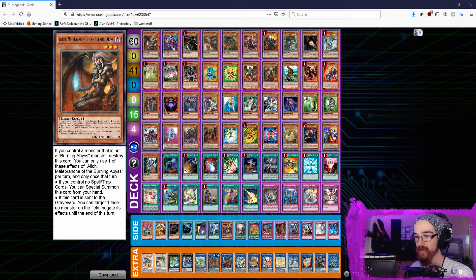Hey guys, Ninja here. We have a very special treat today — the first place deck profile from last week's Shadow Games with the man himself, Logan Jya. How you doing? Very good, brother. Thank you so much for bringing me on and for hosting this tournament, it was so much fun. I had a great time and really got to abuse Infernity Archfiend — it was wonderful. That card was absolutely glued to your hand the entire time.